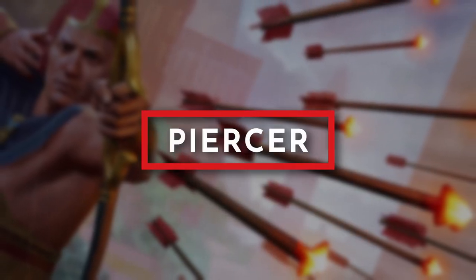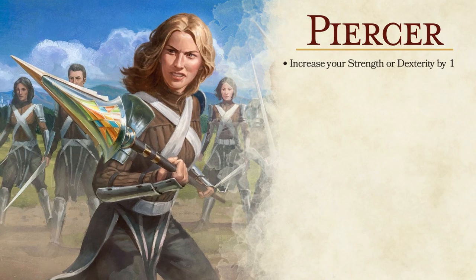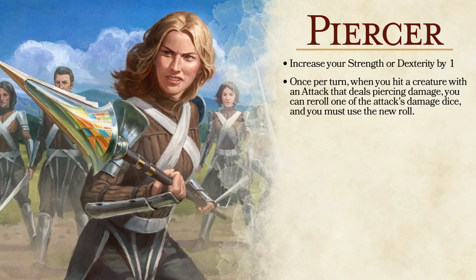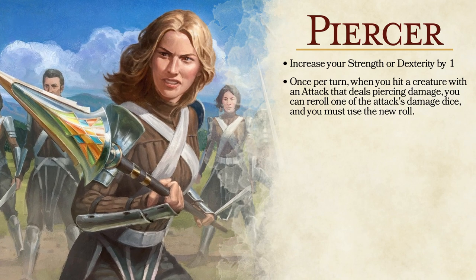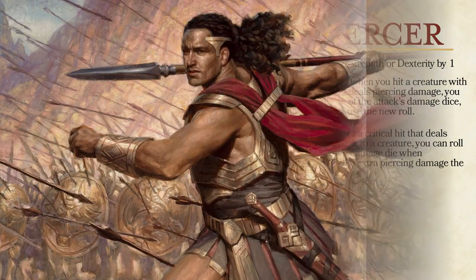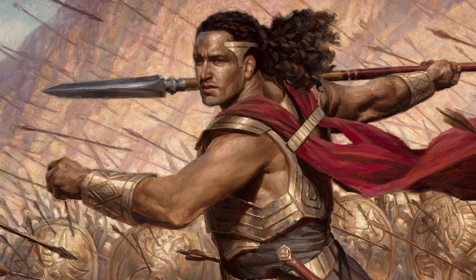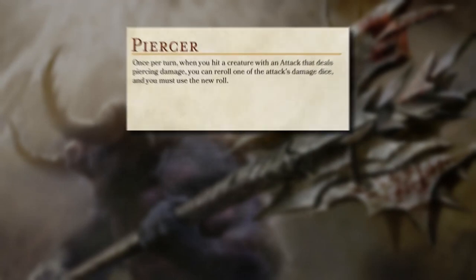The next feat is for all those players with characters that love to stab or fill an enemy full of arrows. Piercer provides benefits for any character that deals piercing damage. Similar to Crusher, Piercer will let us increase our strength or dexterity by 1. The bread and butter feature allows us to reroll the damage die on a single attack on our turn. And for the critical effect, we can add an extra damage die for an attack if that attack was a critical hit. Piercer doesn't offer any sort of control features for an attacker, but instead looks to raise the average damage output for a character using an ability that deals piercing damage. It's a slight variation of the fighting style option for martial classes, Great Weapon Fighting.